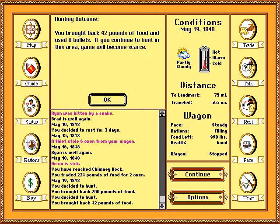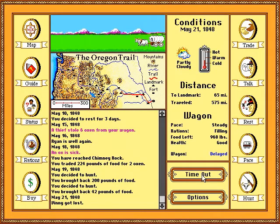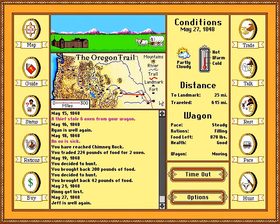It's telling me something about the area. Vinny got lost — just Vinny. Only Vinny got lost. Now the wagon is delayed because we lost Vinny. We're coming up on a fort where I can buy some more food and oxen, because apparently you can have six of your oxen stolen by a single person, which is actually impressive — I'm not even angry, I'm just impressed.